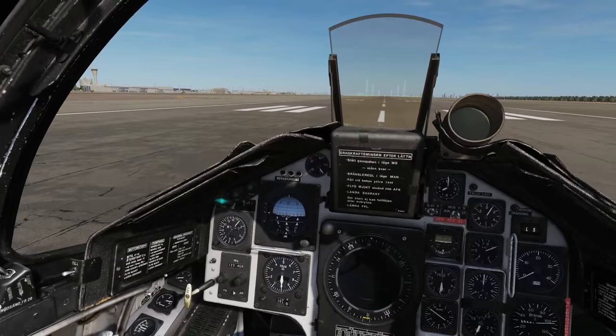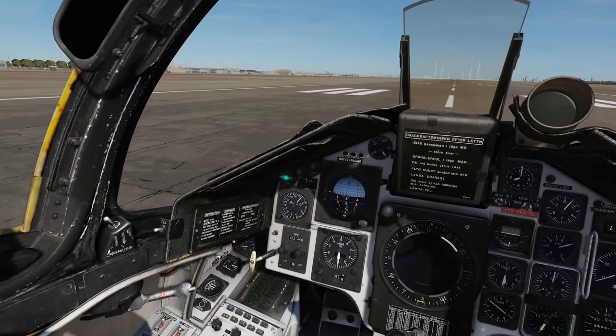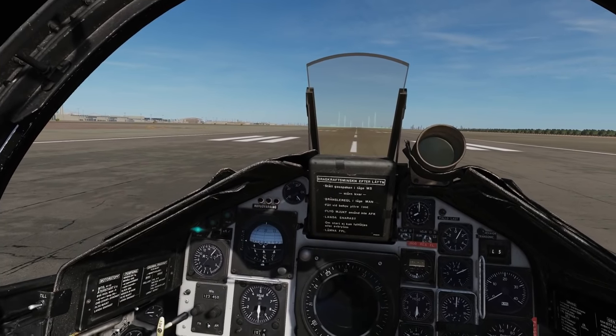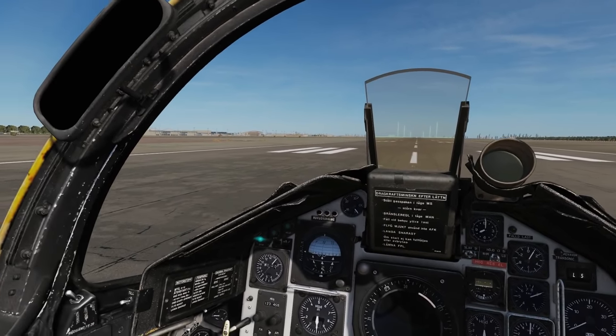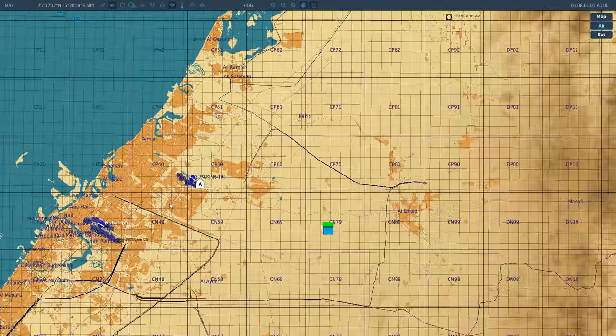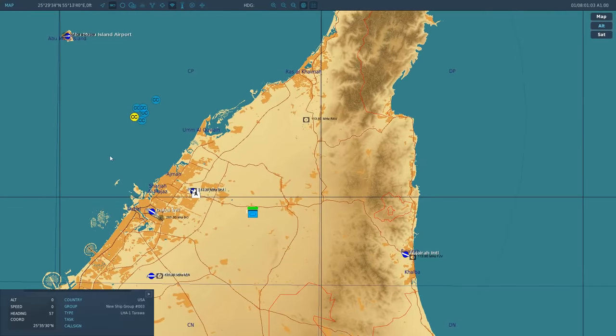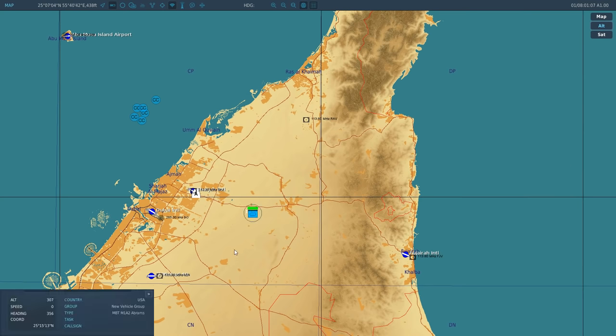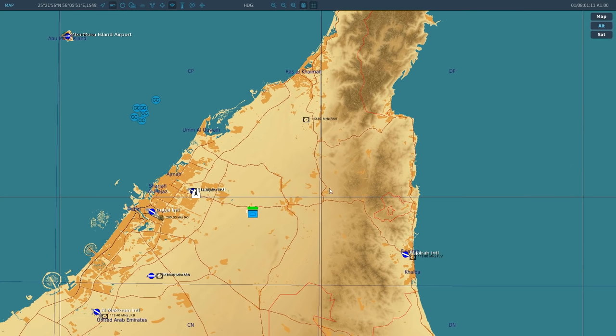First we'll have a look around the cockpit at the items we're going to be using and the different controls. Then we'll look at what controls we need to set on our keyboard, mouse, and HOTAS. Then we'll get in the air. We've got a fleet of ships to find with our radar, a bunch of tanks, and some relatively low mountains in the east to look at with our radar.